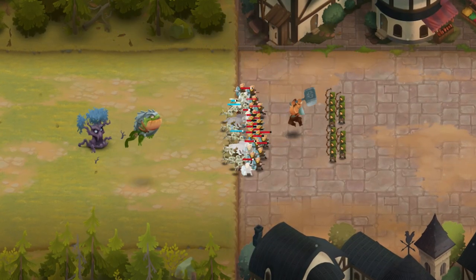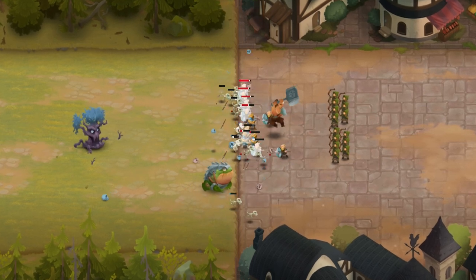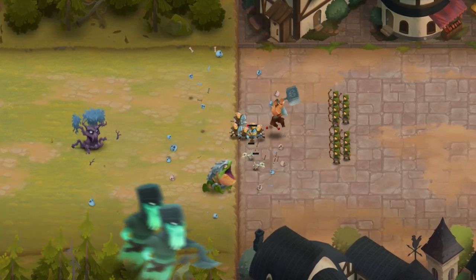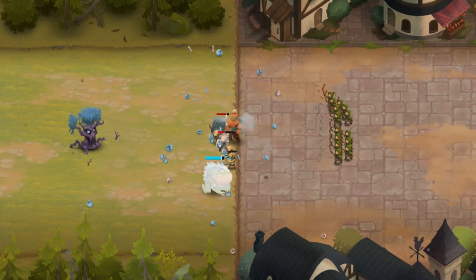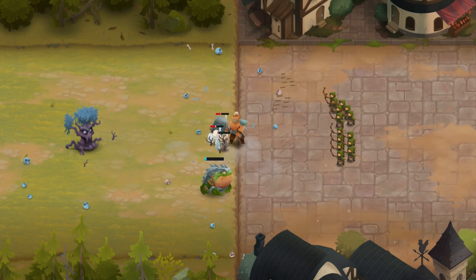Ancient Tree does not work well with units that want to get into your opponent's face as quickly as possible. Dogs, Wraiths, and other mass army units will only suffer from Ancient Tree's high army point cost.